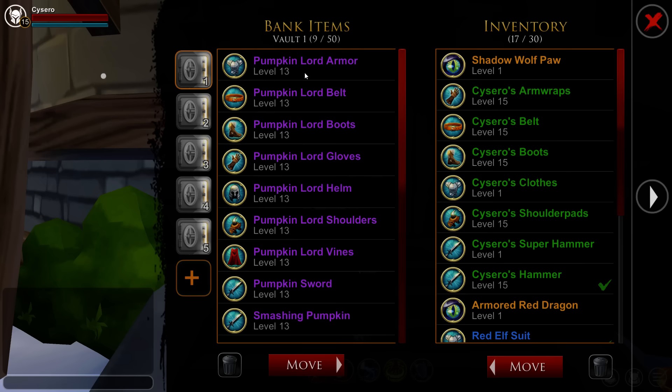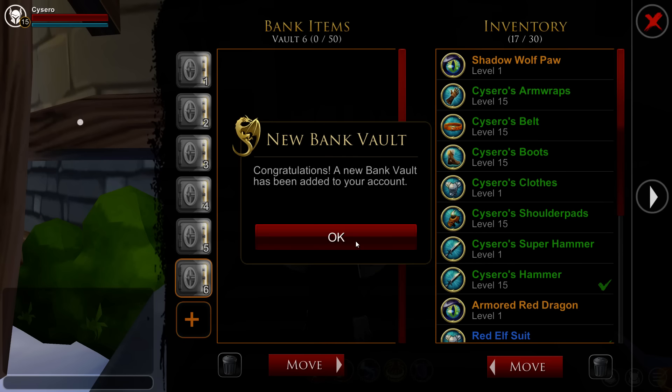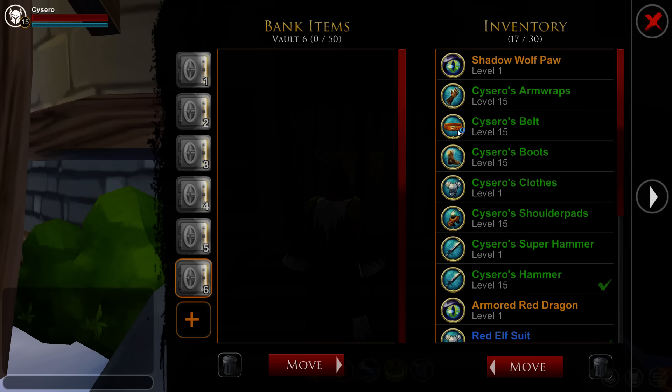I've purchased 5 Vault Tabs. Each Vault Tab is 900 Dragon Crystals — I'll buy another right there. And you can arrange them however you want. It's pretty easy.